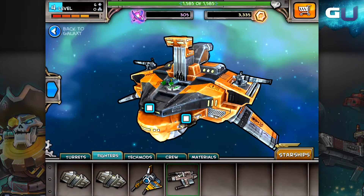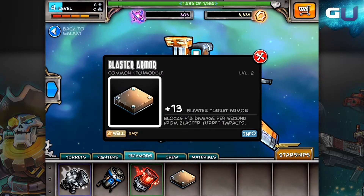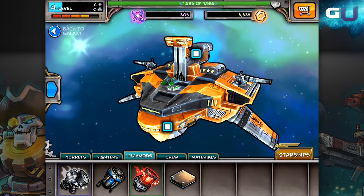Lastly, there is your crew. These characters are similar to the other boosts as they can be activated to improve your ship and help improve your chances of victory.